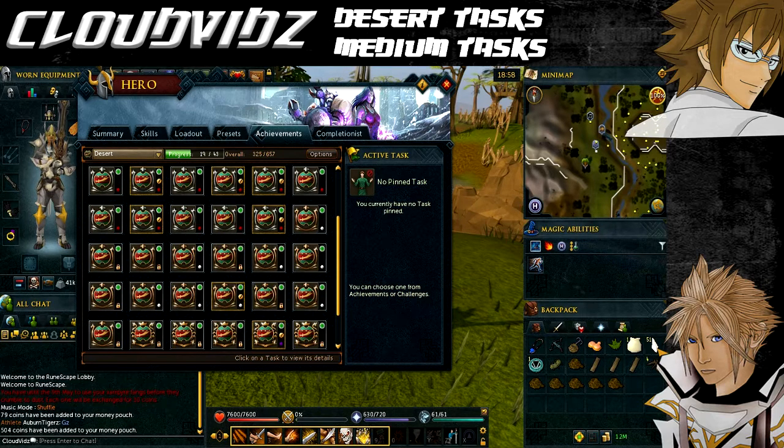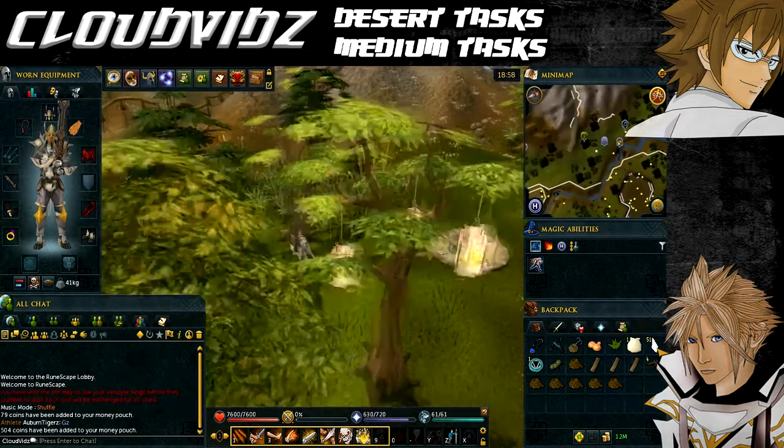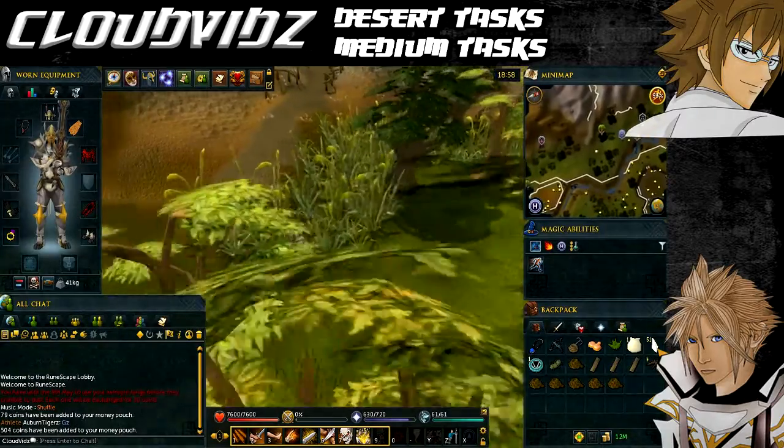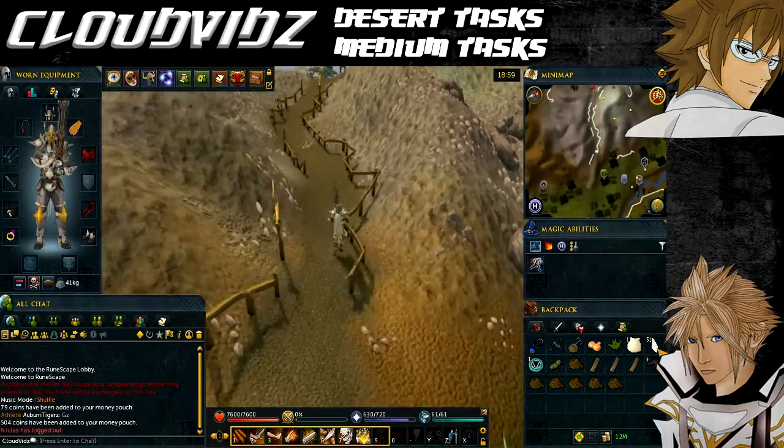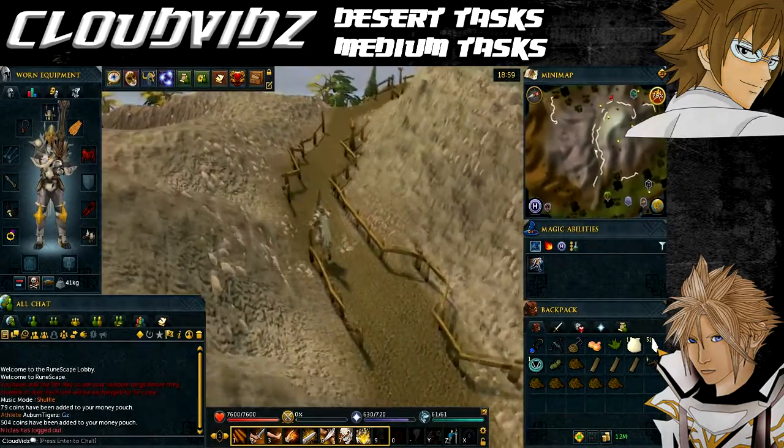We're currently at the Eagles' Peak lodestone via the lodestone network. We're starting here because some tasks take place outside of the desert area but involve traveling to the desert once completed. The first task is called 'Faster Than a Speeding Bullet' — that's to ride an eagle to the desert, which requires completing the Eagles' Peak quest.